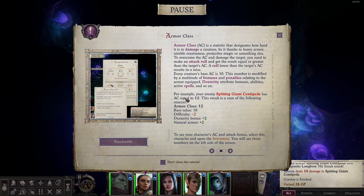For example, your enemy the spitting giant spider has AC equal to 12. This result is a sum of: base value 10, dexterity bonus plus 2, natural armor plus 2. To see your character's AC and attack bonus, select the character and open the inventory. You will see these numbers on the left side of the screen.